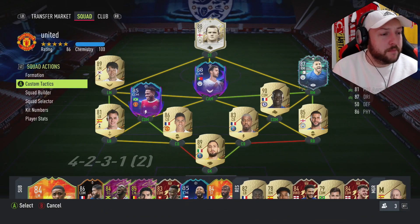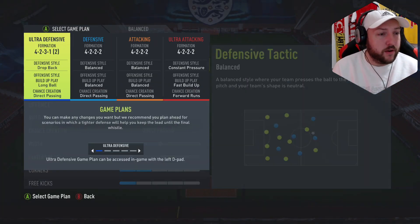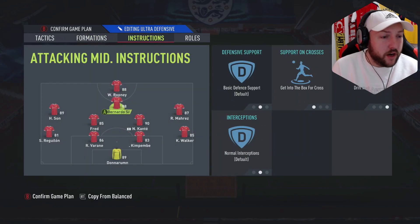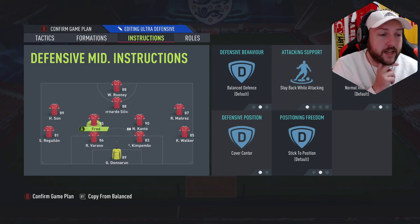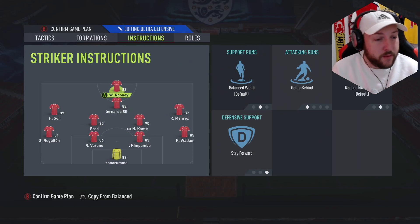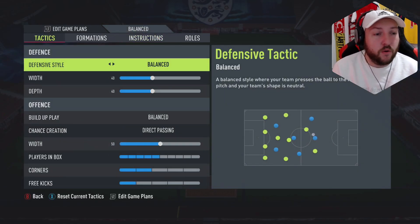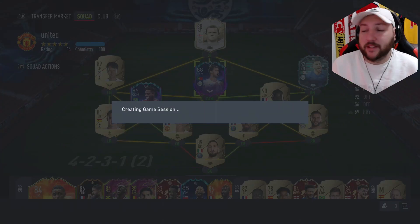Shout out to Tom for letting me jump on his account from the Discord. We'll be playing him in a 4-2-3-1 today with Son and Mahrez as the wingers, Fred and Kante the two CDMs, Winona Silva as the CAM, and Wayne Rooney up front on his own. If it doesn't work we'll swap into a 4-3-2-1, but let's just jump into a game and see how we get on.